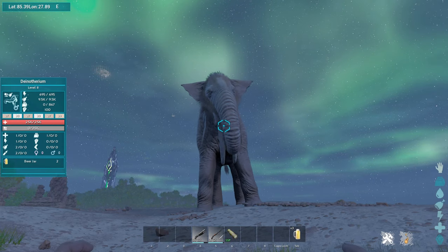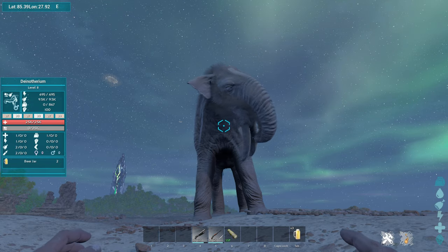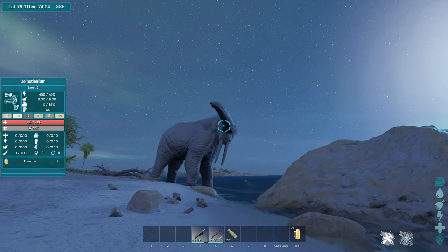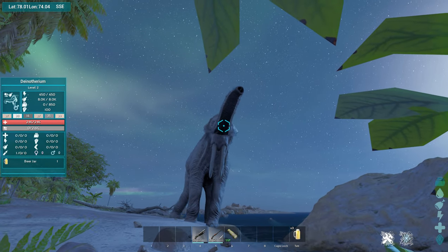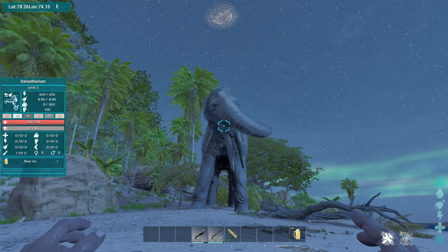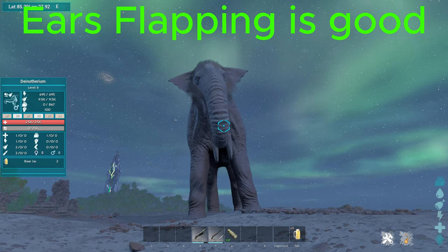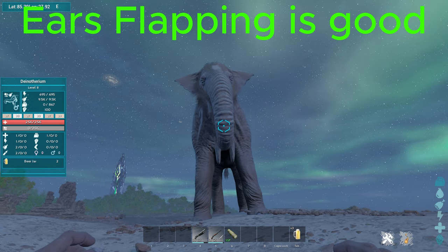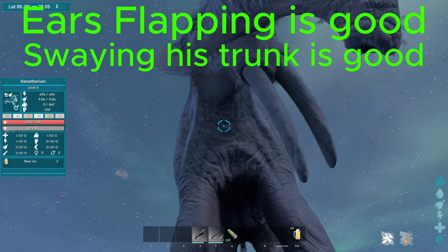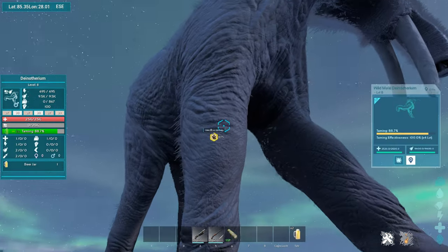Our third creature is the dinoetherium — a unique one. The taming method is pretty simple if you follow the steps. First, you need beer. Once you get close, it'll start to sniff the air — this is your signal that you're in its range. It'll come towards you but stay a couple feet away. Once it's standing in front of you, it will start shaking its head in different patterns. Make sure to do the proper patterns you see three times in a row to ensure it won't attack you. If you see something different, walk away and come back to try again. Once it does the proper pattern, feed it, run away, and it'll be passive for 30 seconds. Rinse and repeat for it to be tamed.